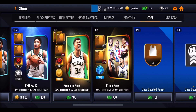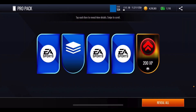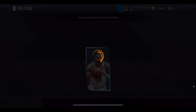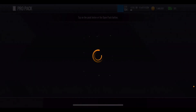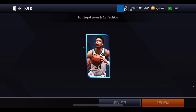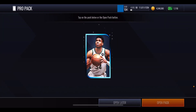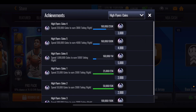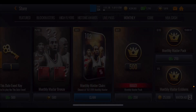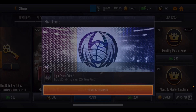We get an 82 Vucevic out of the first pro pack. The next packs give us 200 XP, a 70 overall, another 70 overall, and a 78 overall — nothing better than that 82. Can we get an 83 or 84? We get more 70s and a 71. Pack number four gives us a 74 at best. Our final pro pack before heading to monthly master packs — we also get some 71 overall players from those.